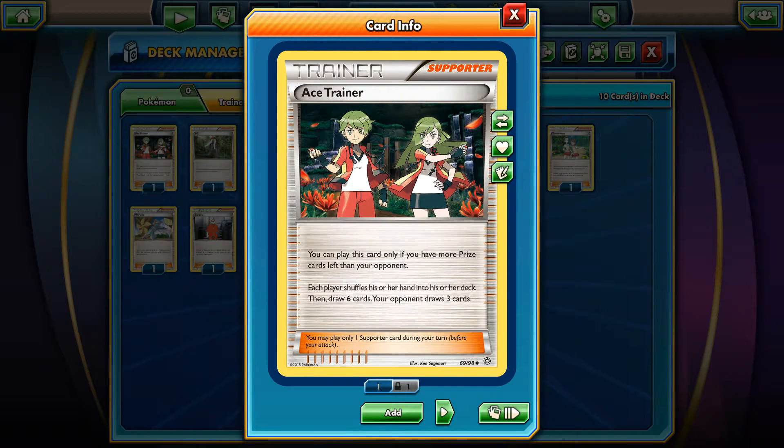Ace Trainer is a new supporter card, something like N but a little bit weaker, because in order to play this card you need to have more prize cards left than your opponent. So you need to knock out something first and take the advantage. I can see this card being good if you can just take a fast knockout on your opponent's Pokemon, play it, draw six cards, and put your opponent down to three cards.